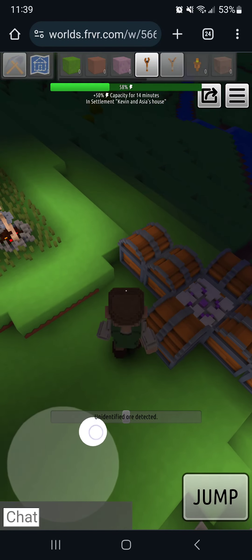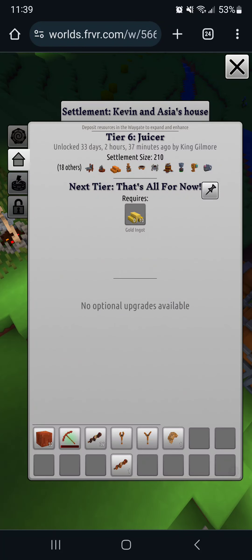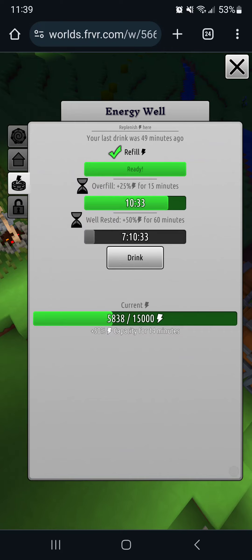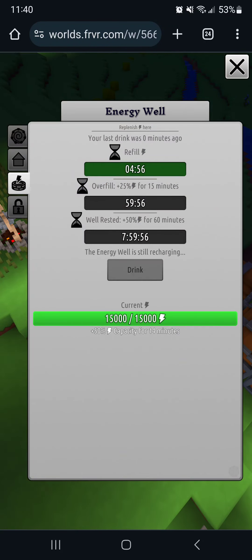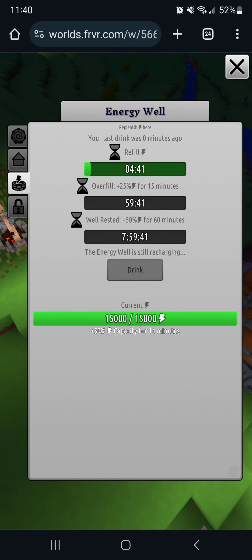Let's top up our energy — click on this well here, hit drink. This is a bit weird: you can't drink again for about four minutes and 52 seconds. The 'overfill' is like if you haven't played or drank for a long time — you get extra, almost like a reward.